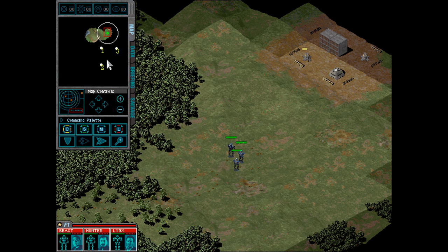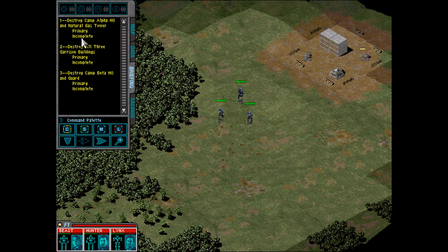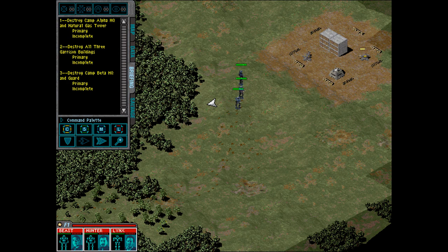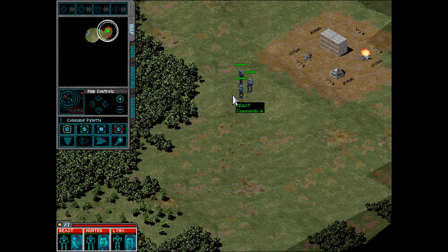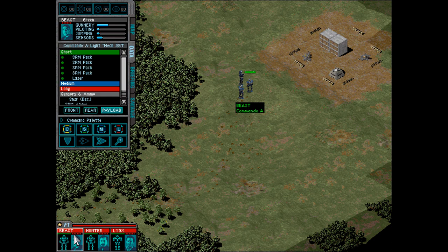We've got three objectives — we're going to roll through one, two, and three. I do know a lot of the little ways to go through a mission; you don't have to go through them in order, you can engage them in different ways — whatever your style is. We've got three mechs: a Commando, a Commando W, and a Firestarter W. In MechCommander you basically have three types of each chassis — A, W, and J. A W has more payload as far as how much they can fit as weaponry, whereas they have less armor than an A version.